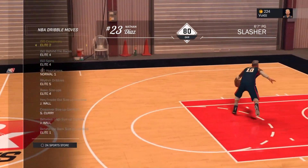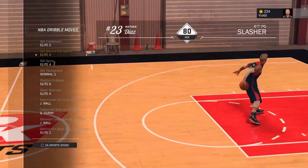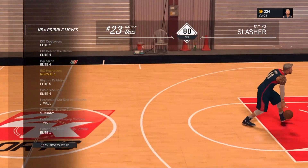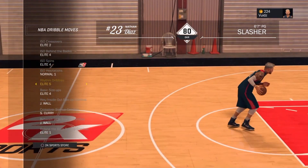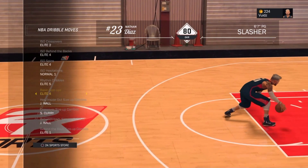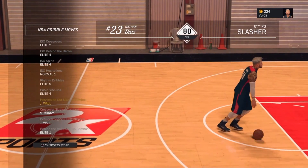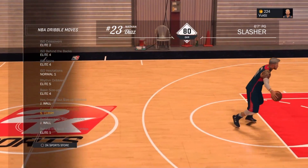For my dribble moves I'm using Crossover Elite 2 because this is the crossover from 2K16. Behind the Back Elite 4 is so good in the park — if you see my gameplay you can see that I get past defenders easily. For spin I'm using Elite 4, which is useful for getting posterizer dunks. Hesitation is number 3 from 2K16, rhythm dribble I just put on Elite 5 because it looks nice, and basic size up Elite 4 is the 2K14 cheese with that big hop step. Inside out size up is John Wall — I don't really use it but it's the best one available. Same goes for crossover size up where I use Steph Curry — it looks nice but I don't use it as much as I should.